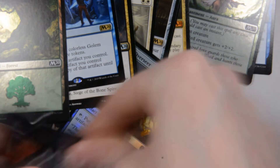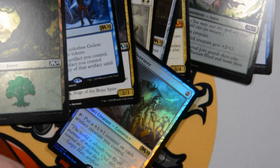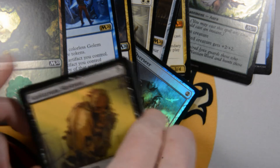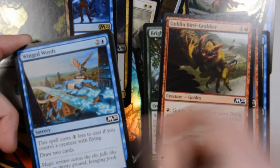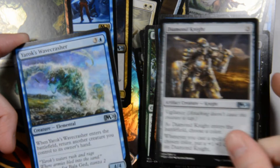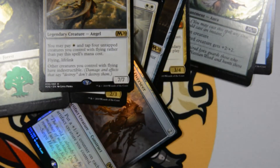Last pack — gonna have the Chandra in it. Hopefully, hopefully. I haven't even seen any of the uncommon Chandras either. Sanitarium Skeleton, Yolked Ox, Zephyr Charge, Epicure of Blood, Reckless Airstrike, Octoprophet, Gorging Vulture, Brightwood Tracker, Goblin Bird-Grabber, Winged Words, Gruesome Scourger, Diamond Knight, Yarox Wave Crasher. And the rare is Sephyra Skyblade. And no foil in this pack.